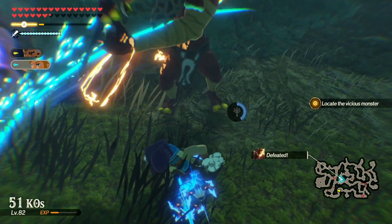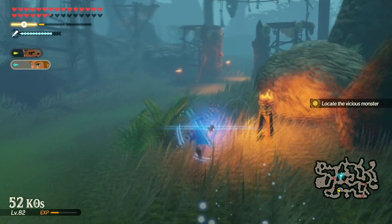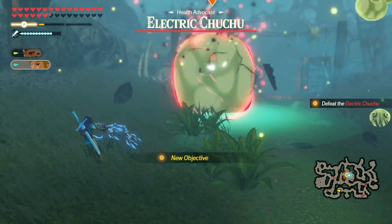Since we have to use stasis 100 times, having to use stasis on 100 enemies is actually the easiest achievement of all time. Oh, it's a vicious Choo Choo — I was hoping there would be two vicious enemies here.